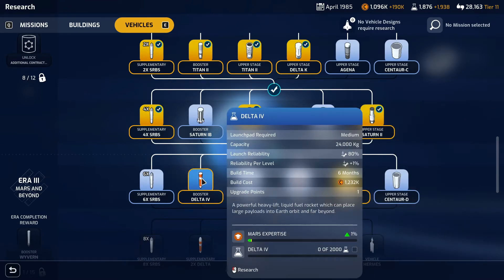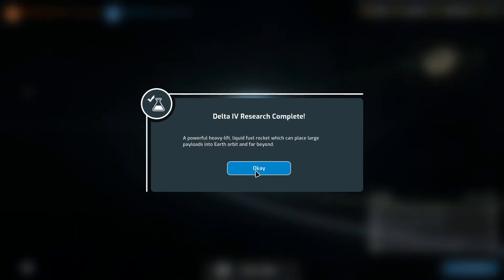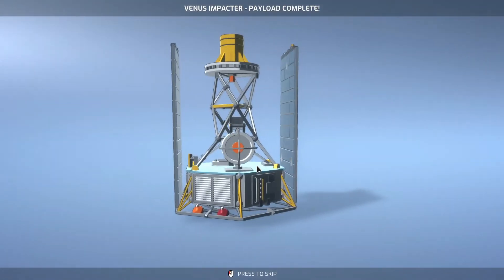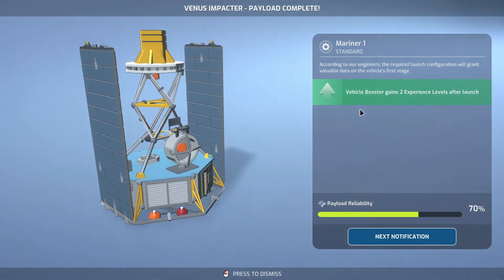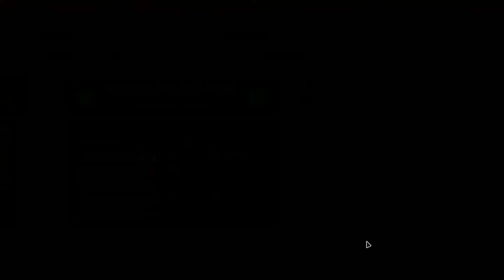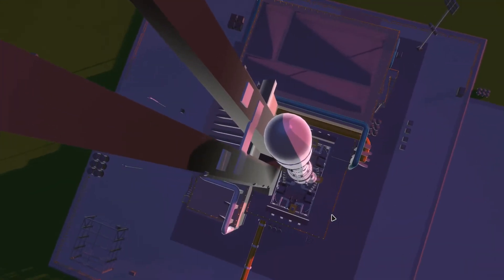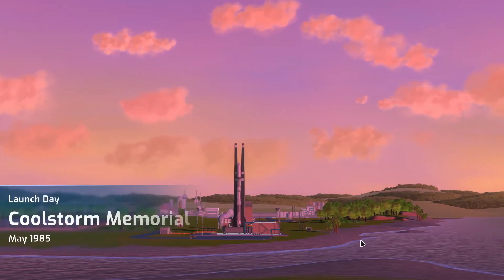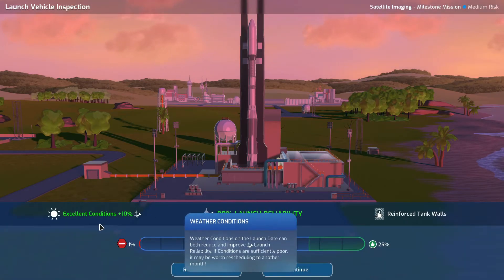Let's do the Delta IV. It starts with an 80% reliability. Vehicle booster gains two experience. Excellent conditions, plus 10. Nice.